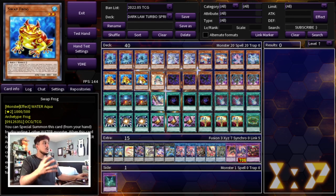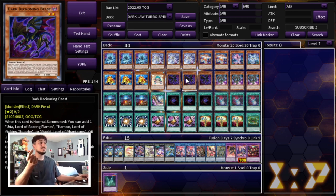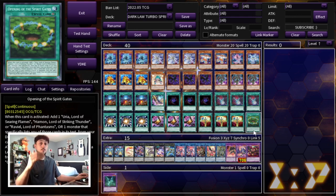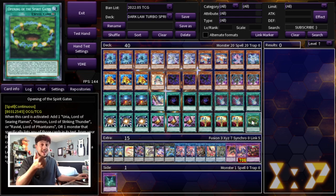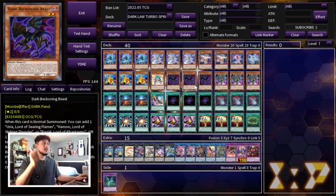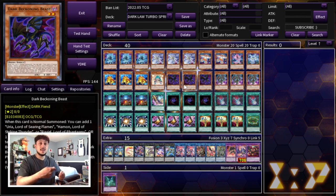Now the next cards are the ones I actually have to explain. Where it changes up is the Dark Beckoning Beast. There have been players using Dark Beckoning Beast as an engine because it's a level two, and this engine in this kind of build just makes so much sense. Dark Beckoning Beast essentially reads: when this card is normal summoned, you can add a Uriah, Haman, Ravael, or one card that specifically lists their names in its text. The really cool thing is you can add the continuous spell Opening of the Spirit Gates. Opening can special summon a fiend with zero attack or defense from your graveyard, so you can summon back your Dark Beckoning Beast. Also, when it's activated you add a card to your hand — meaning you can add a second Dark Beckoning Beast. That's really good because we're playing Allure of Darkness, so you're getting a lot of plus-ones, making the deck very consistent.